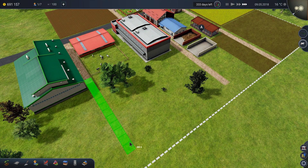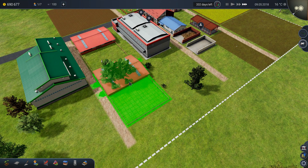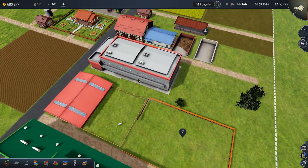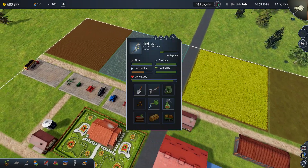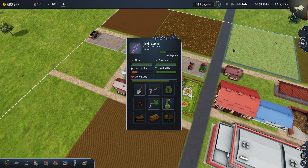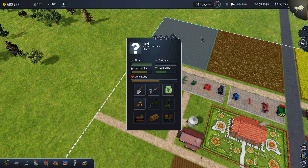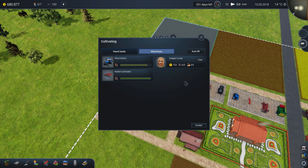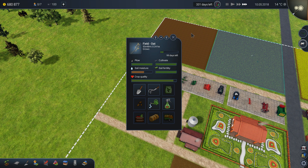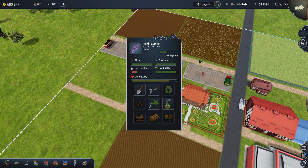Let's extend the road first like this. Why two cow sheds? Because if one is out of cows, the second one can take its function. We should also definitely water these two fields because otherwise the crop quality is going to go down.